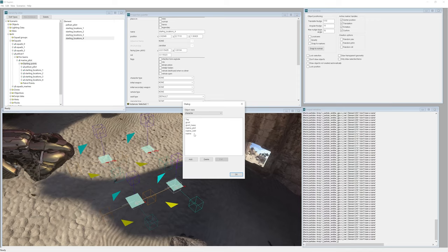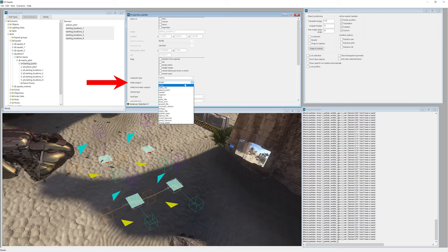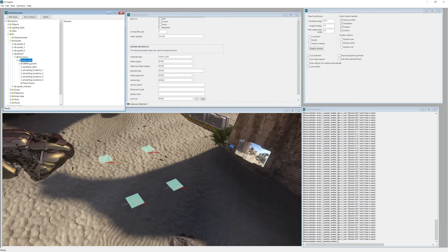You'll see it's been added to our list. Select all our new starting locations, change the character type to Marine, and make the initial weapon an Assault Rifle. This is really important — we want to set the seat type to Passenger. Also make sure the main fireteam marine_pilot has the normal difficulty count set to five, since we just added four more AI and we want them to spawn in.